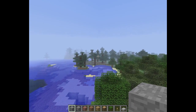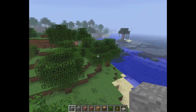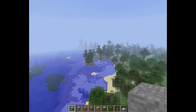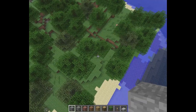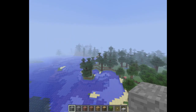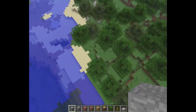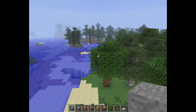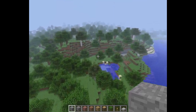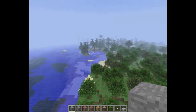Now we are in Minecraft release 1.0, and as you can see this is very different from Minecraft beta 1.8. Maybe there is a little similarity — we spawned inside a forest and there is a taiga over there, just like in the beta 1.8 world. But I think this is just a different world, or maybe we spawned in a different location.